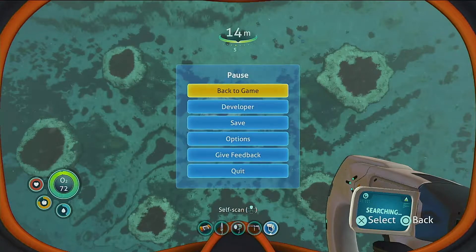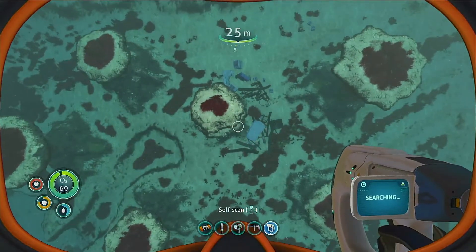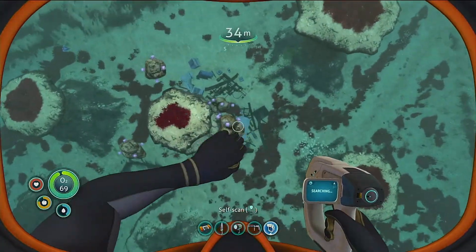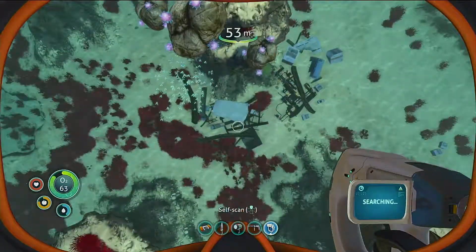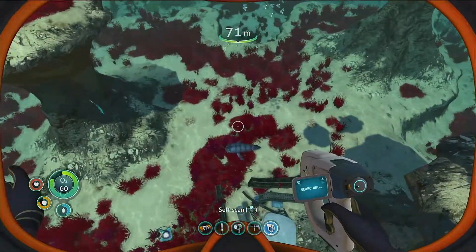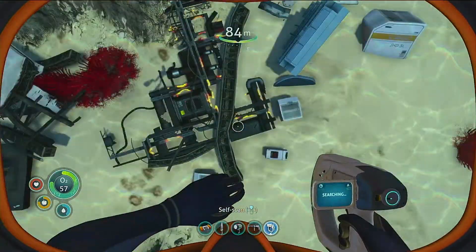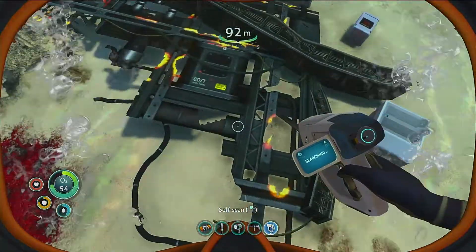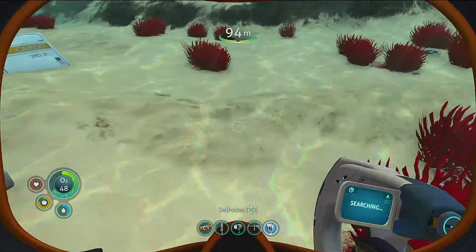Hello, NinjaSampson again. Still looking for Seaglide schematics in Subnautica. Checking this wreckage — we scanned a bunch of stuff here last time, just checking one more time to make sure I didn't miss anything. There's that thing messing around that doesn't look friendly. Let's see if there might be a Seaglide hiding somewhere here. That really doesn't sound friendly.